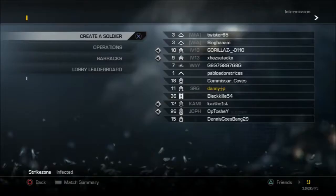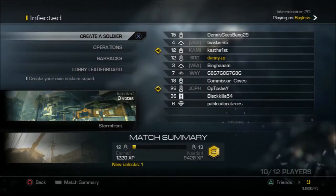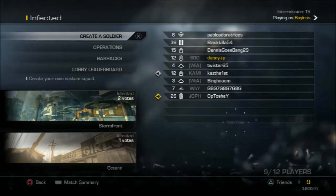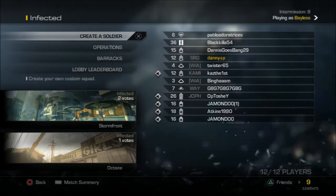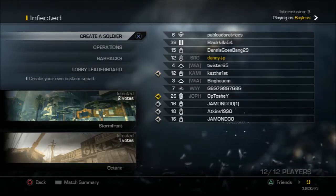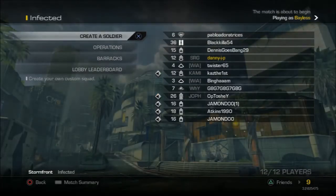Everything in Ghosts is on a 15-second timer — literally everything. The match starts after 15 seconds, then another 15-second timer starts to determine who's going to be the first infected. The first infected player gets a pistol with some ammo, a throwing knife, some perks to help them run faster — similar to Modern Warfare 3 — a tactical insertion, and when they kill someone, that person becomes infected.